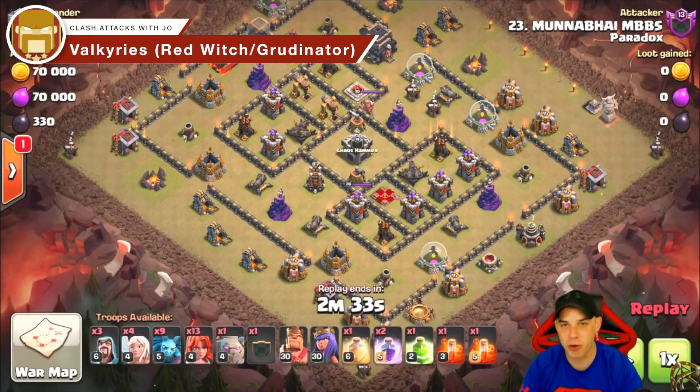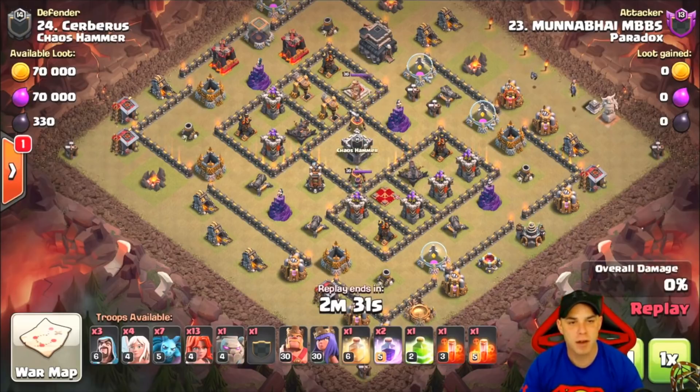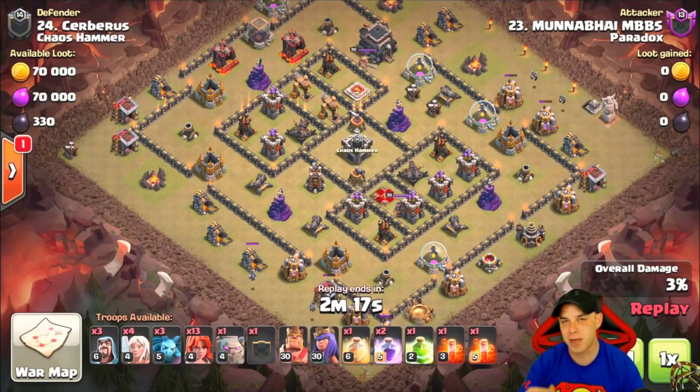Coming in at number five is some form of valkyrie army. If you understand how to use them — they stay grouped up — they are absolutely devastating to a base. I chose this attack from ILG; it was very creative. There are multiple replays and videos for valkyrie attacks, whether it's a red witch army or the Grudgeonator. The thing about valkyries is: if you can't control them or don't understand how they operate, I wouldn't recommend using them.